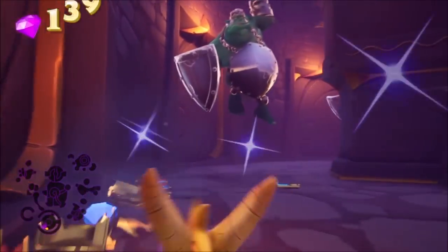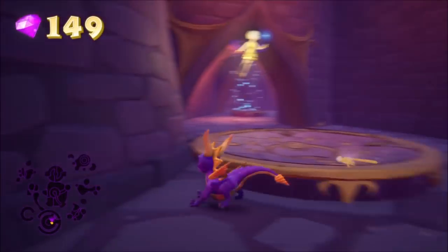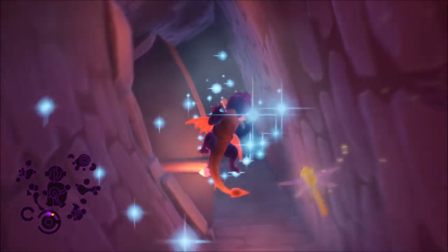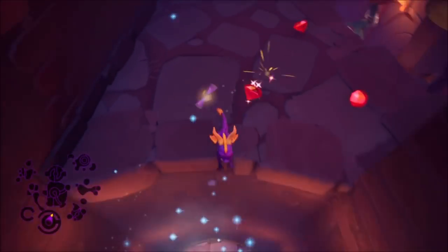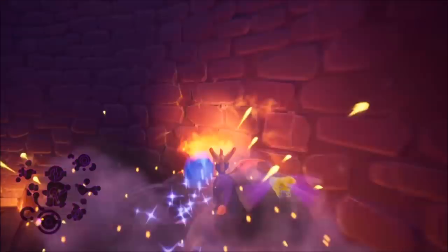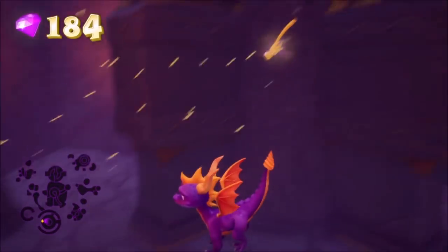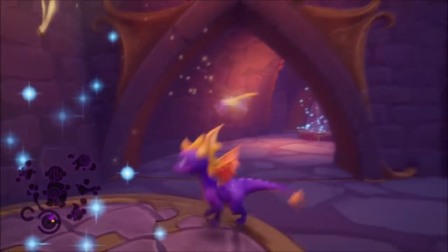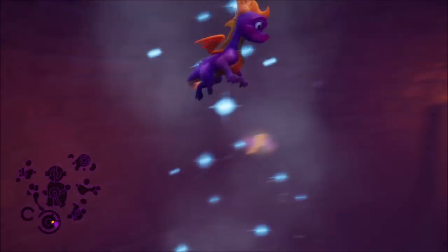What you need to do is use the teleporter to get to the top, glide all the way down taking out the enemies on the way down. Once you do that, you will have unlocked the fairy teleporter and you can now head up here.